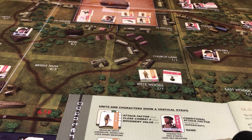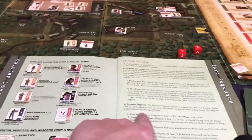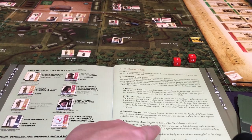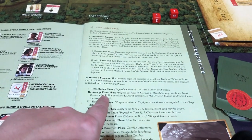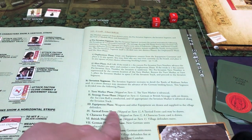The tower defense element is strong, by having spots that are more defensible than others. We're on turn 1. Turn marker phase — it's skipped in turn 1, that's where we would advance the turn marker. The strategy event phase is again skipped in turn 1. Equipment phase — weapons and other equipment are drawn and supplied to the village defenders.